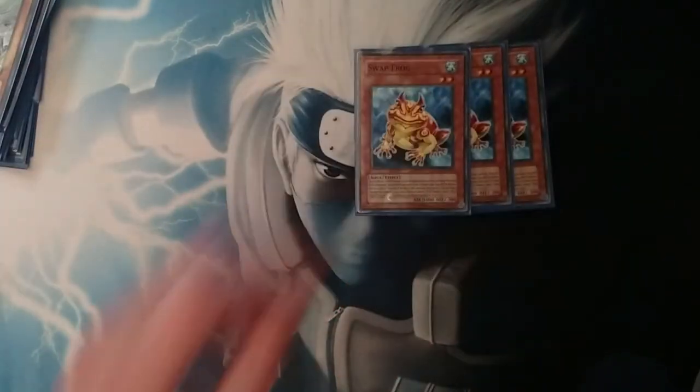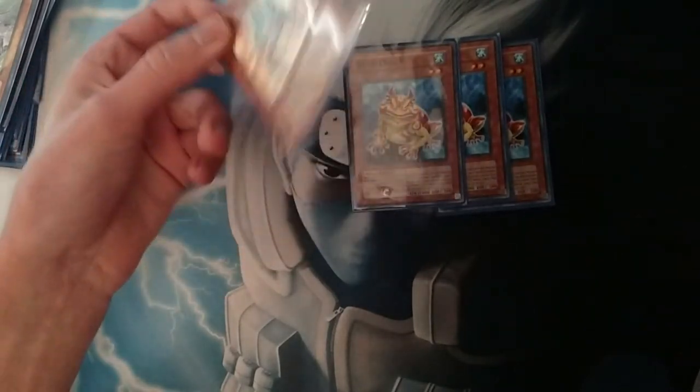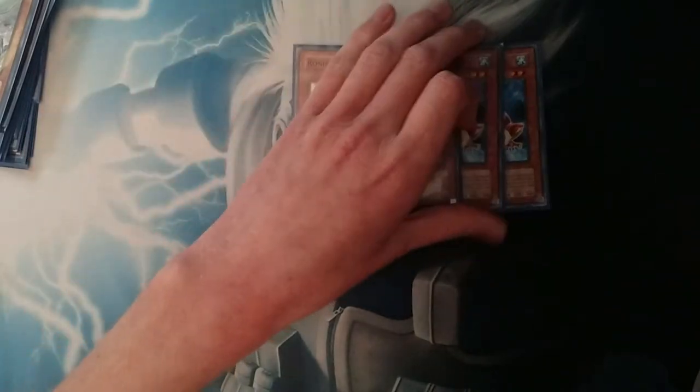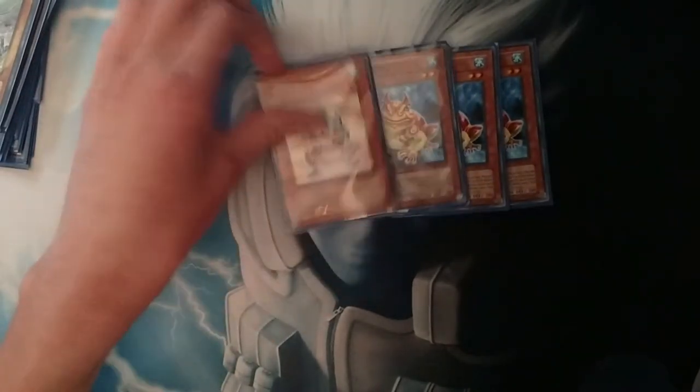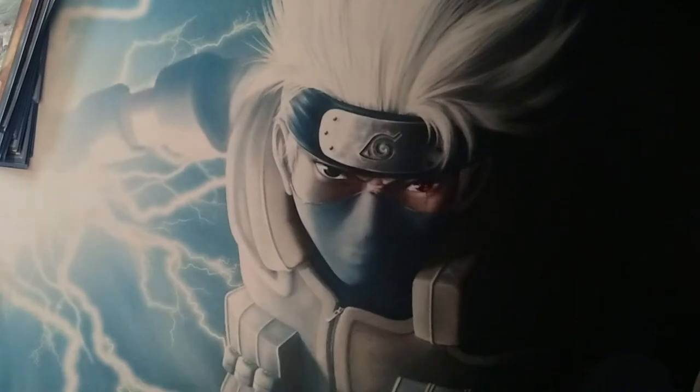We got Swapfrog plus Ronintoadin. If I were playing this deck to go first, I'd play Dupefrog, but because this is not designed for that, this is literally just: summon Swapfrog, discard something, and then special summon Toad. If you can get Toad on board, you can go through one negation, and that's enough to break a lot of boards.